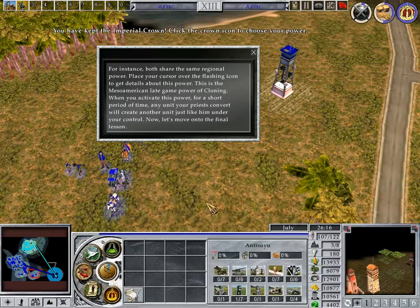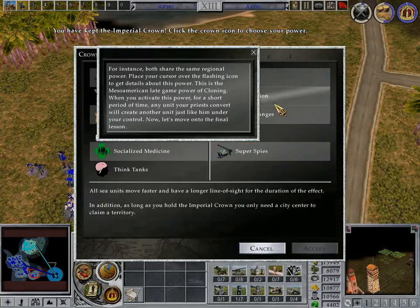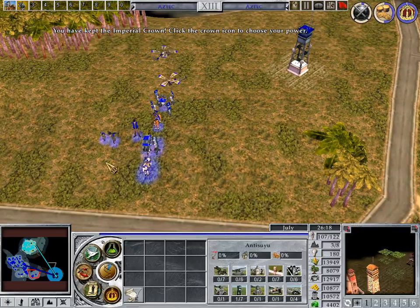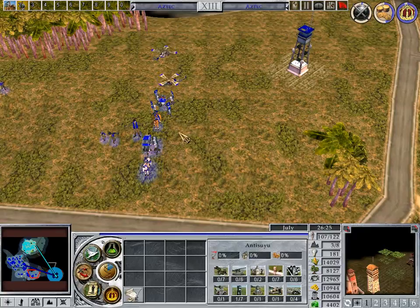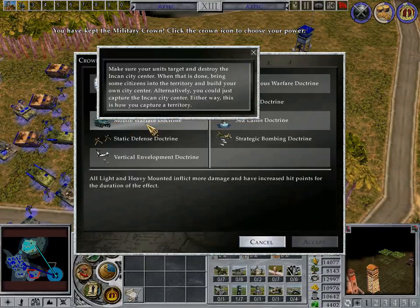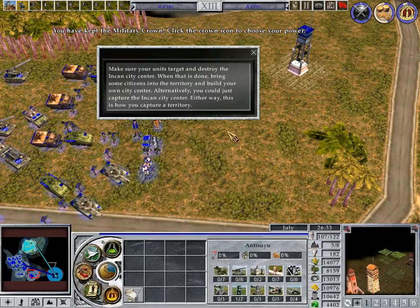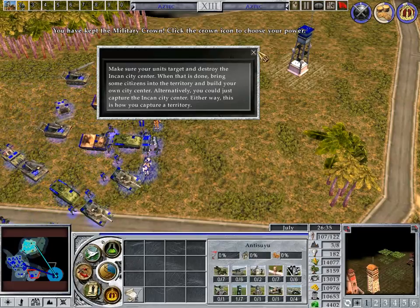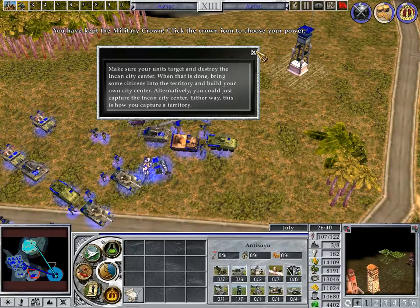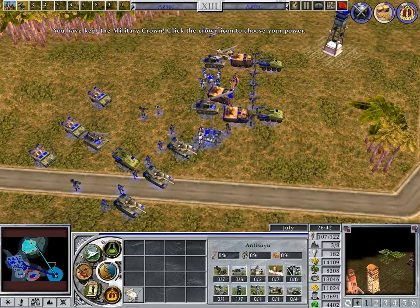Place your cursor over the flashing icon to get details about this power. This is the Mesoamerican late game power. When you activate this power, for a short period of time, any unit your priests convert will create another unit just like him under your control. Now let's move into the final lesson. Make sure your units target and destroy the Incan city center. When that is done, bring some citizens into the territory and build your own city center. Alternatively, you could just capture the Incan city center. Either way, this is how you capture a territory.